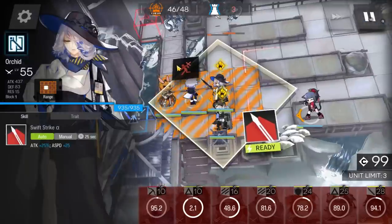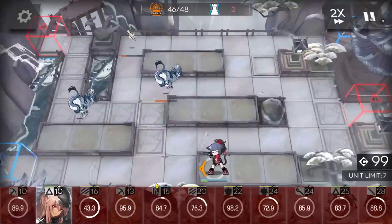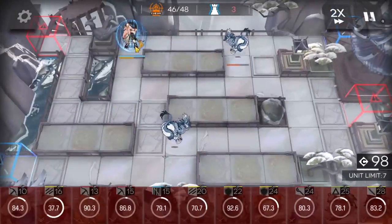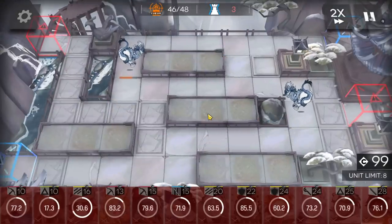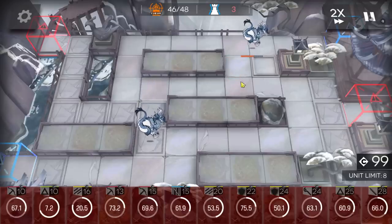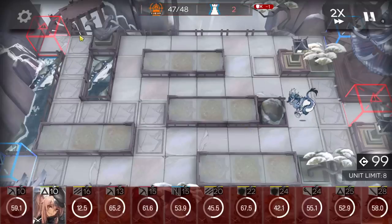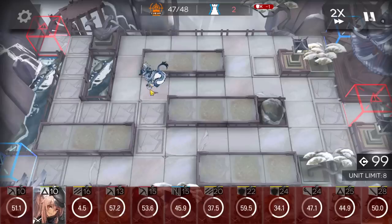This one you have to kill. The last two dragons you can just let go through, but this one must be killed. Retreat everyone so you don't need to suffer anymore. If your operators are strong enough, use the defender to block - Thorns will kill the spawning too. This one goes down the side, use Gravel to bait the damage, then Thorns kills it as well.